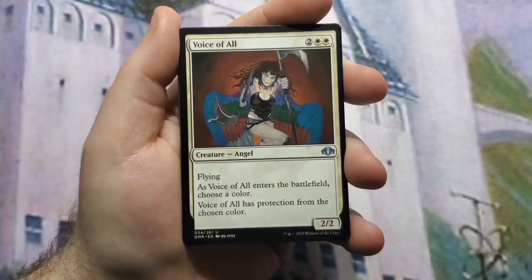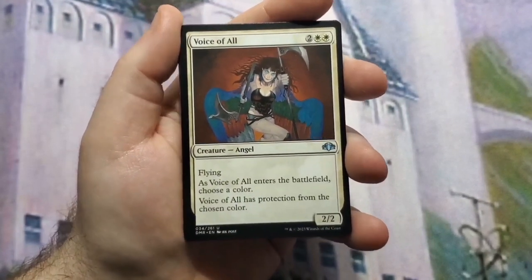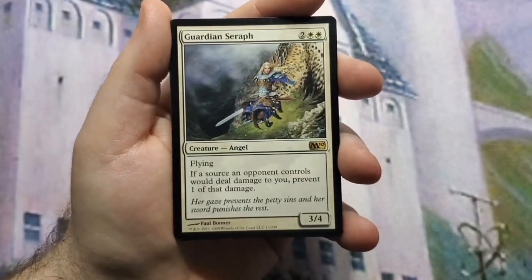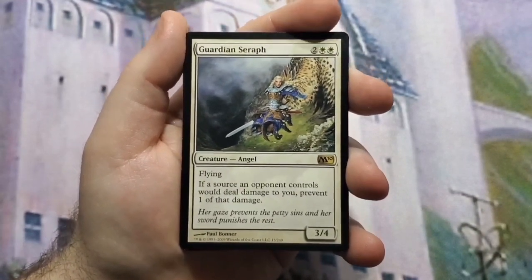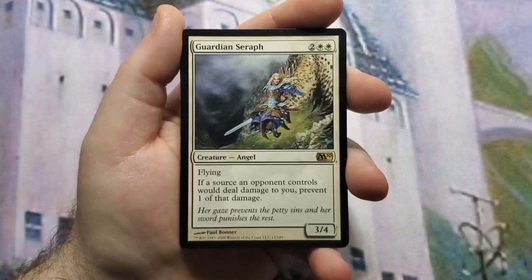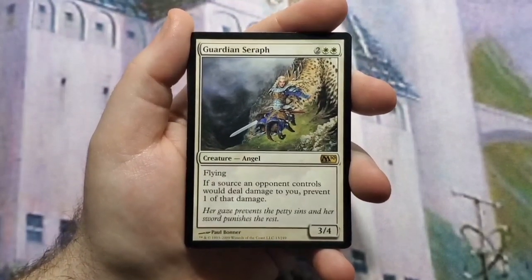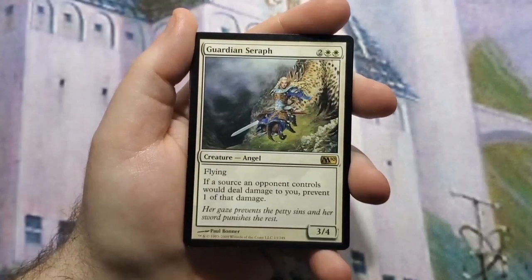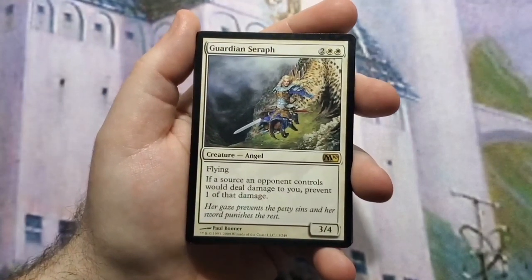Seraph of the Dawn is just a flying lifelinker — always nice when it fits your sub-theme. Voice of All — you can give it protection from any color you choose when it comes into play. Guardian Seraph — a 3/4 flyer for four mana, so the stats are great. Its other ability is that if a source an opponent controls would deal damage to you, that damage is prevented if it's only one damage — so it stops impact tremor-style shenanigans where each trigger deals one damage.